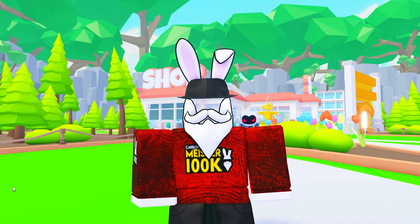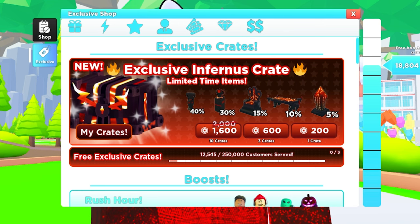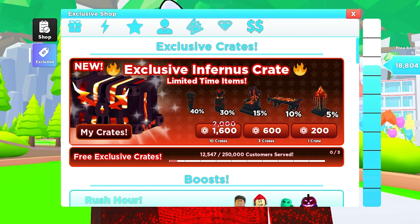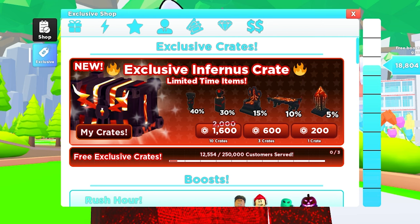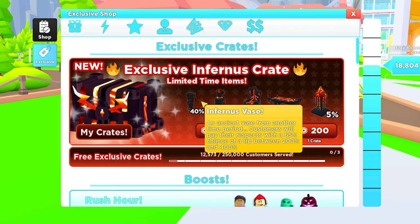As many of you know, this last update introduced the Infernus crate. Inside of it there were a lot of interesting items — obviously the brand new Infernus set, and then two different versions of what's more or less a tip jar: the Infernus vase and the Infernus head.